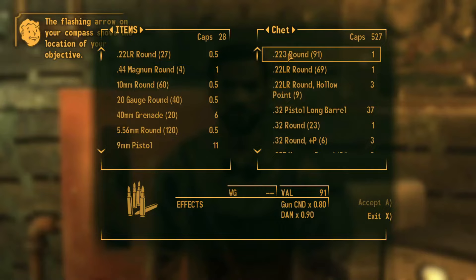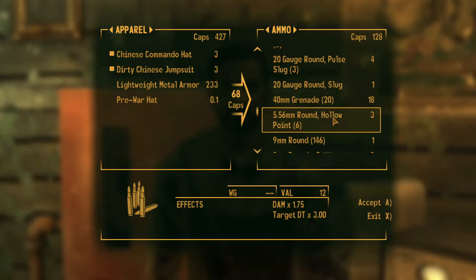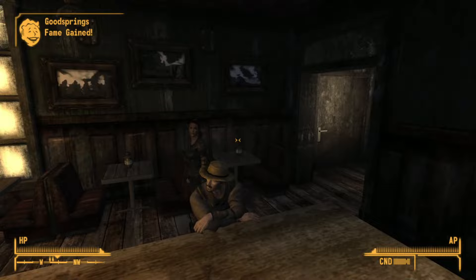Before we head over to the Prospector Saloon to talk to Joe Cobb, we gotta try and get as many bottle caps as we can, because we need to pass that credit check to get into the Strip. With our speech check, we could just go to Mick and Ralph's and pass the speech check there to get the fake passport for 500 caps, but that wastes a little bit of time — it's faster to go this way. And by the end of the run, in preparation for Hoover Dam, we are going to have to prepare as much as possible, because the Centurions there hit a little bit hard.